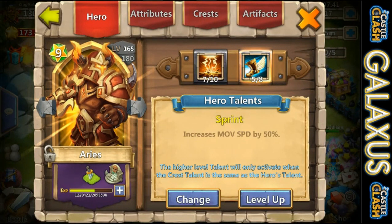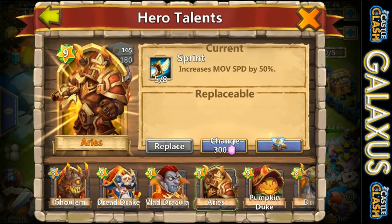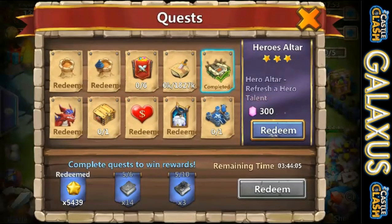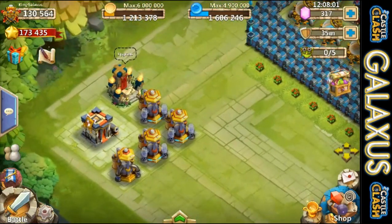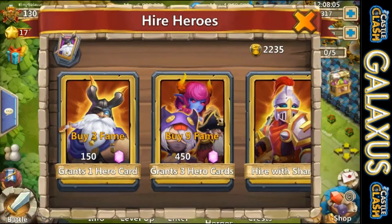Let's try for a new talent. I'll do this talent refresh real quick — we'll get the 300 gems back. Got a one-of-a heavy blow. Let's grab our 300 gems back. And just because I want to, I'm going to go ahead and spend those gems to see if we can get really lucky.